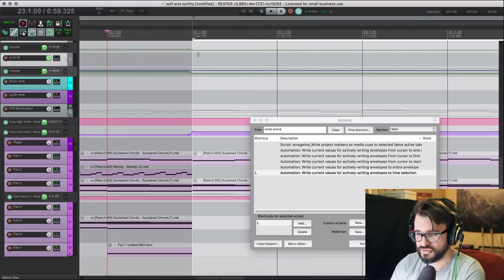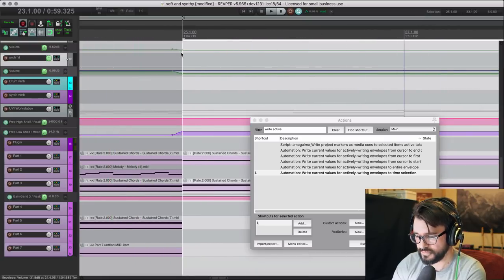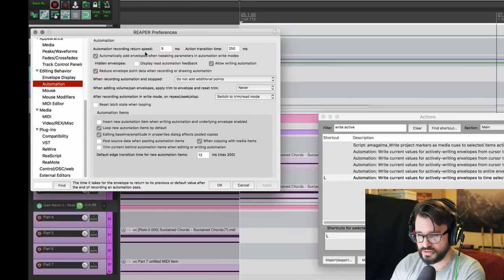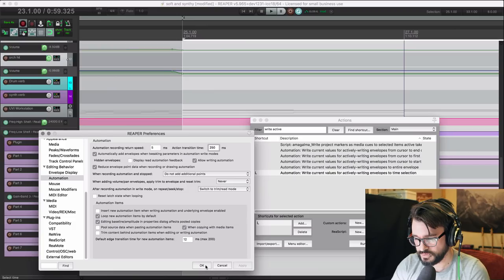There's a slight transition time, and that's in the preferences for automation. There's 'automation recording return speed,' which is the time when you're actually writing by dragging a fader or something like that. And 'action transition time' is the other one, which applies to any of the actions that we run.